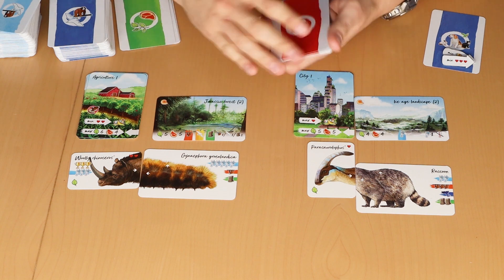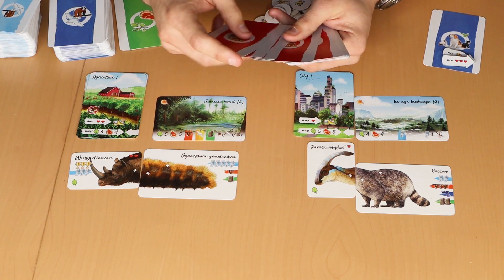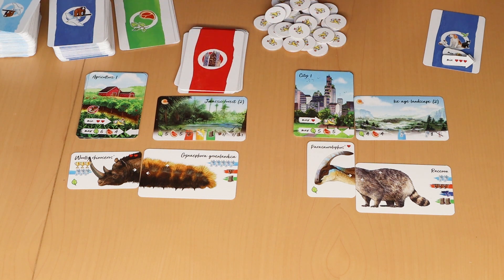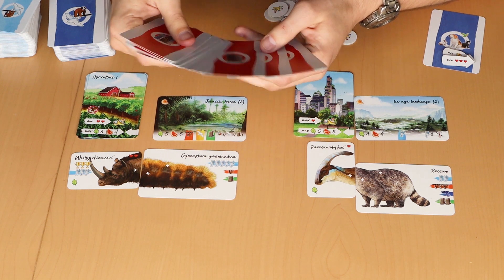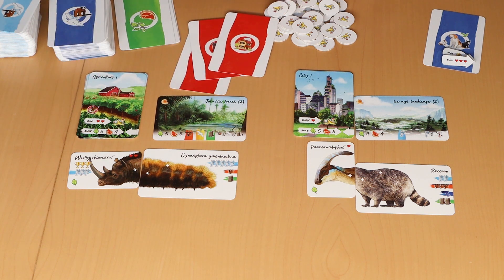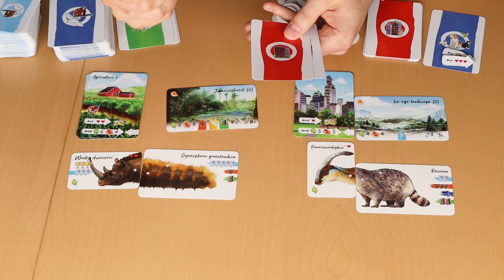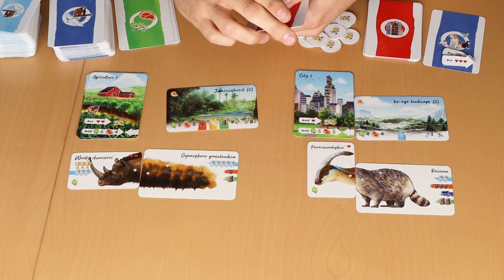The second major new mechanic is the human event cards. There are 14 of these event cards with three different back types: five with a house, five with an apartment building, and four with a skyscraper. When setting up, you build a pile with one house card on top, then one apartment building, then one skyscraper. You only need three cards for four eras — one drawn in each transition phase.